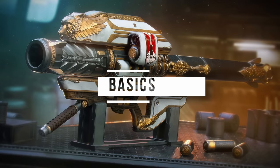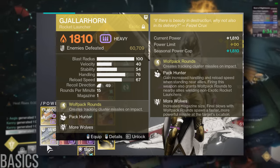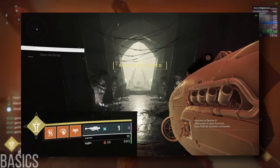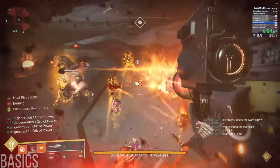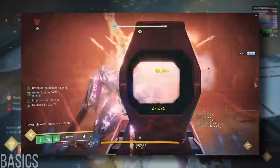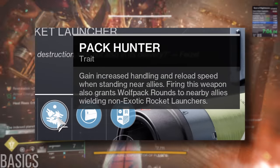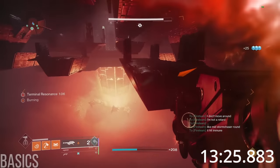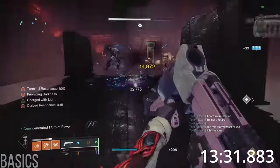Starting with basics. Gjallarhorn is a solar exotic rocket launcher with a few special properties. First, it gains a base mag of 2 with its catalyst, which means that unlike Clown Cartridge and Reconstruction, even simulated reloads like Rain of Fire and Thread of Ascent load 2 rockets into the mag. Second, it spawns 8 wolfpack rounds upon detonating on a target, which spawns an additional projectile if they get any kills. And third, but most importantly, it provides Pack Hunter to allies within 15 meters whenever it is fired. Given Pack Hunter's description in-game, it seems like a pretty strong perk on its face.